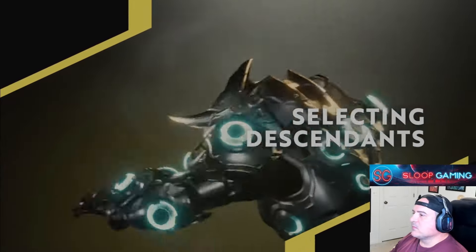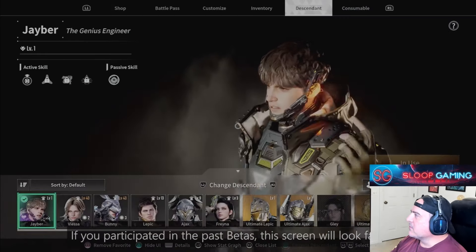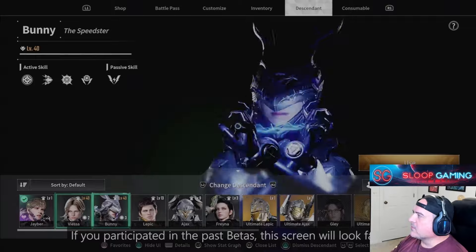The Dev Talk also featured builds for some of the existing community favorites, such as Bunny and Viesa.